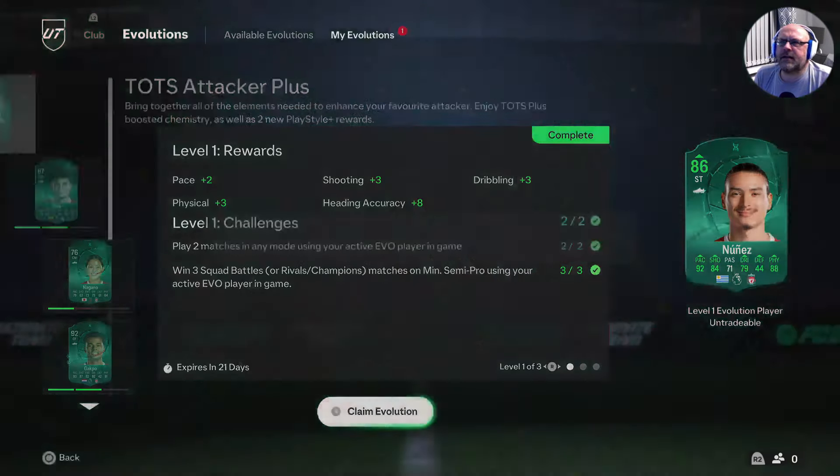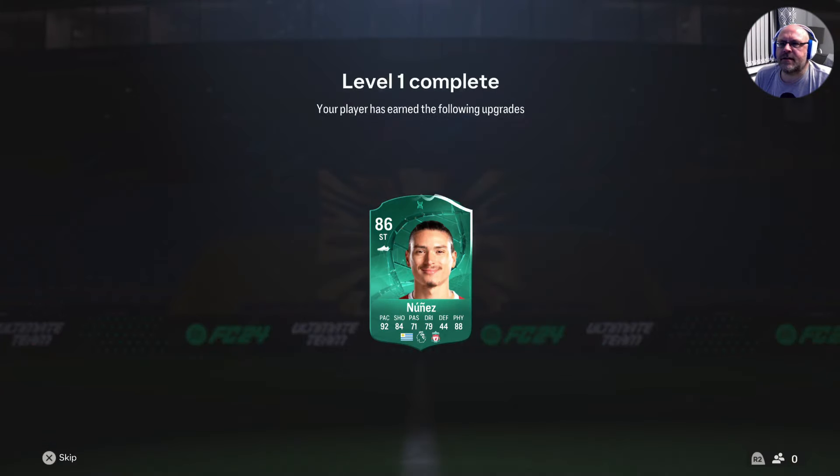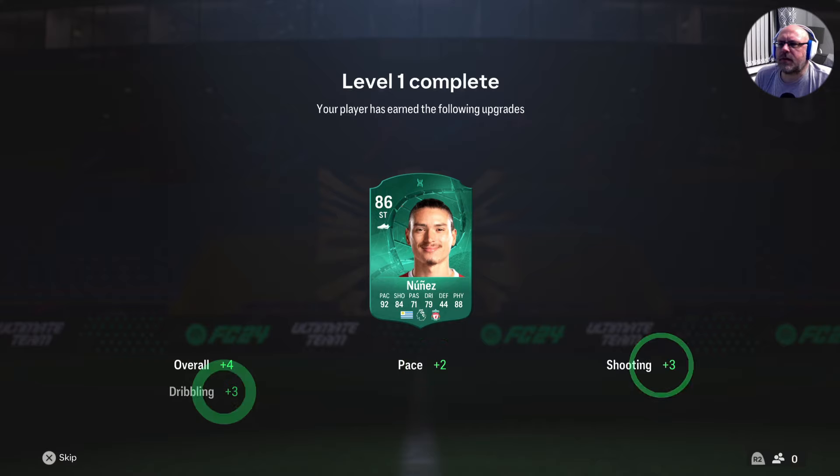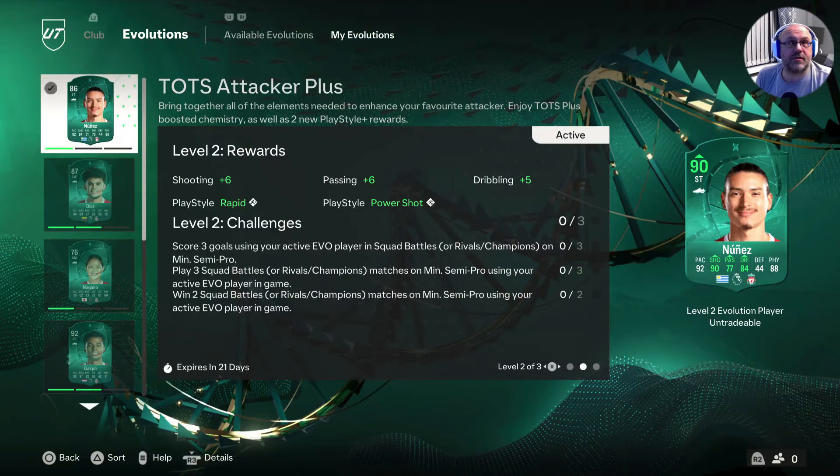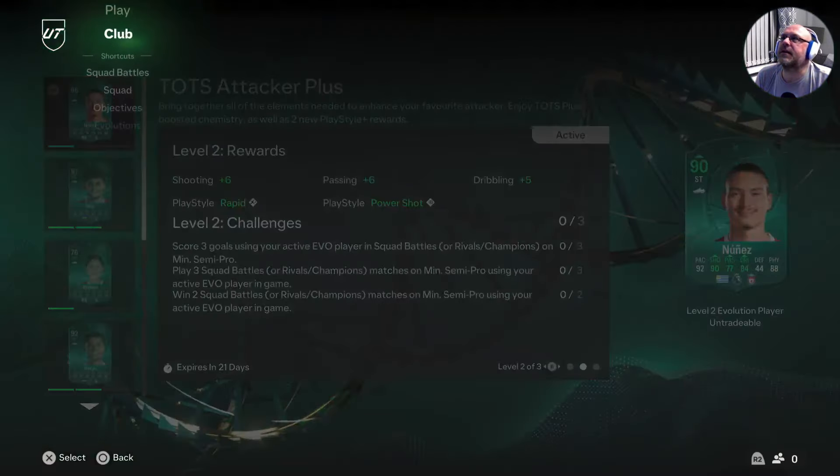Alrighty, and there we go — Nunez completed! Up to an 86 now overall. PS2 shooting 3, dribbling 3, physical 3, and heading accuracy up to 8. In the next episode we'll be doing this one again — three games, a total score of three goals — to get the rapid and power shot play styles, with an additional boost to shooting 6, passing 6, and dribbling 5.